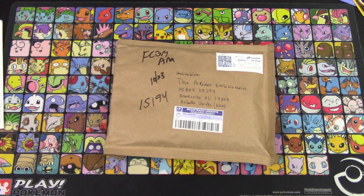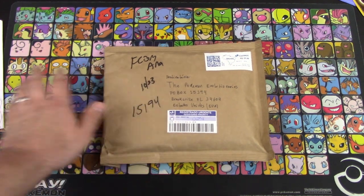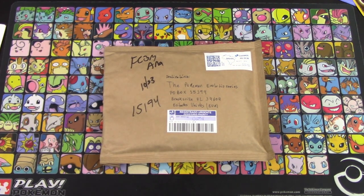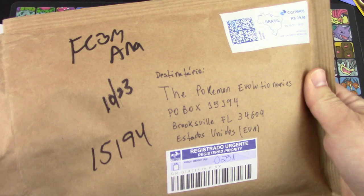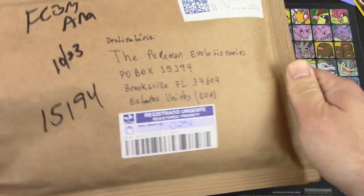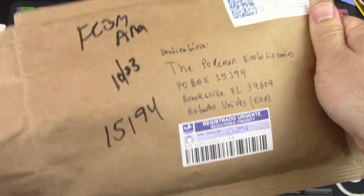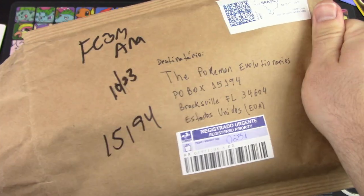Thank you very much, Franklin. One more package — actually a letter. This came from Brazil, which I don't think we've ever gotten mail from before, so this is a first. It's an FCBM from Anna. It came all the way from Brazil — let's see what's inside. It feels like there's quite a lot, or at least something very large in here.